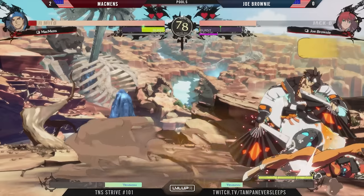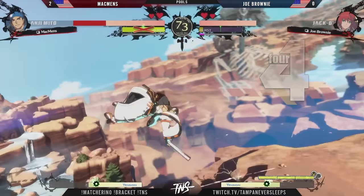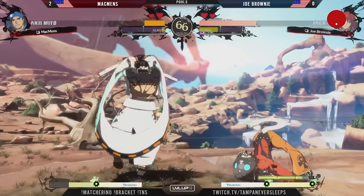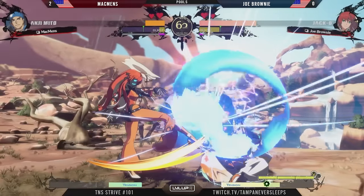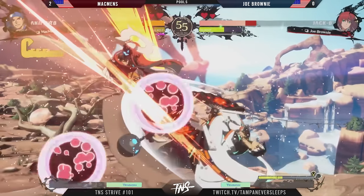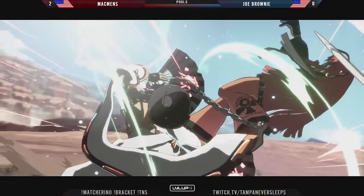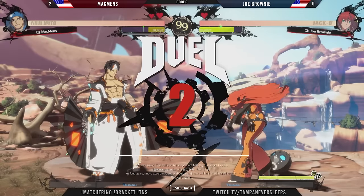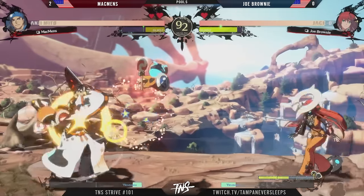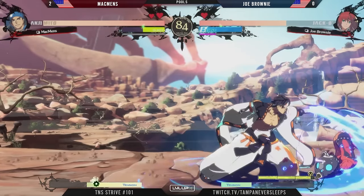If you just allow Jacko to toss out the minions for free, you have one-two attack commands to worry about even on relatively unsafe block strings. MacBends is not letting them fly — unless it's off a knockdown, these minions are consistently being challenged. Another minion toss but it's all the way in the backfield and not going to do any work. Wild assault pushes further into the corner to remove even more possibility the minion was going to support. Joe Brownie tries to cross up for a shattered possible BRC to slow the 2P down — nice call out.